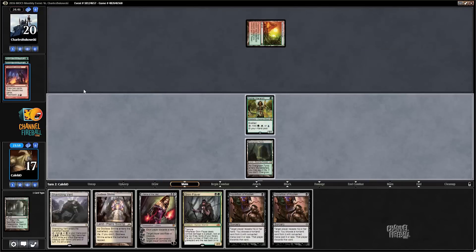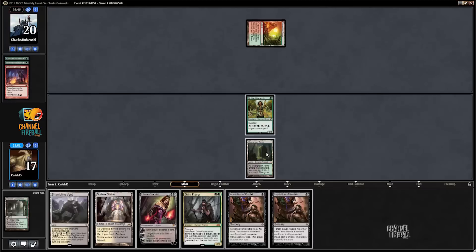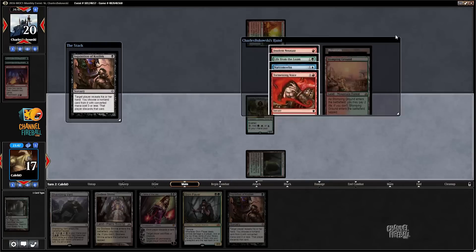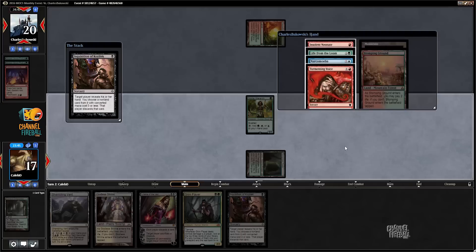Yeah, that is Carded Double Golgari Grave Troll. Well, that's unfortunate — I guess we can afford to Inquisition at least once. That's a whole lot of explosiveness. I really wanted to get down a Grim Flayer this turn so I could actually start pressuring the opponent and potentially find one of the two main deck Scavenging Oozes off a Grim Flayer hit. But looking at this hand, I think I need to fire off both Inquisitions now while I can still get some value.